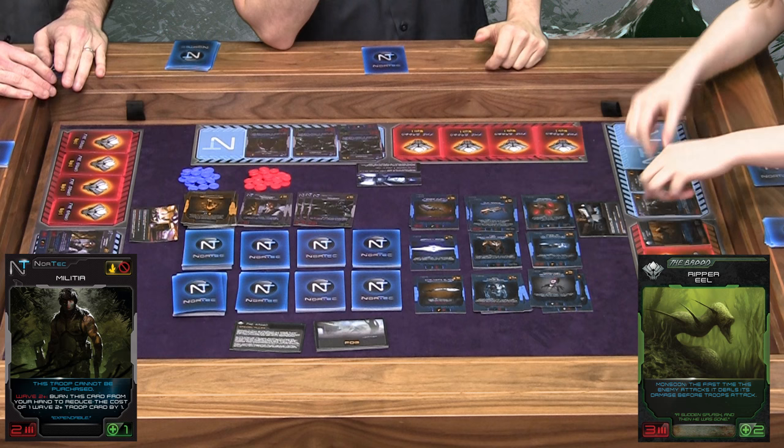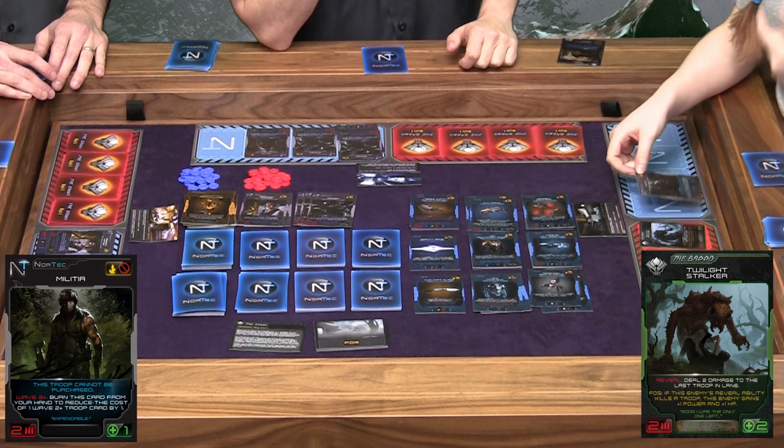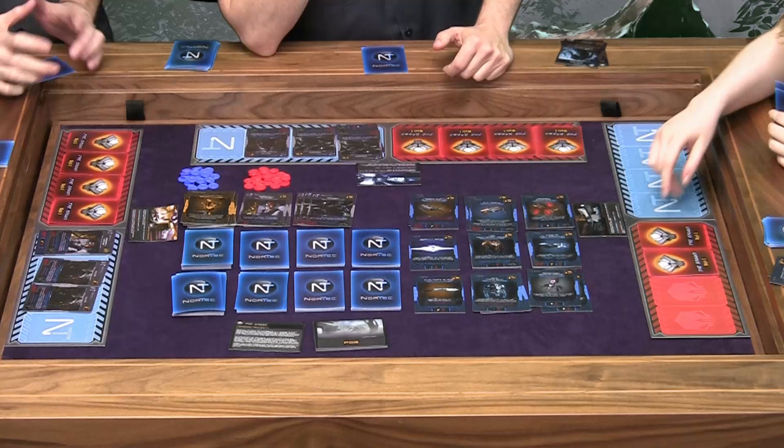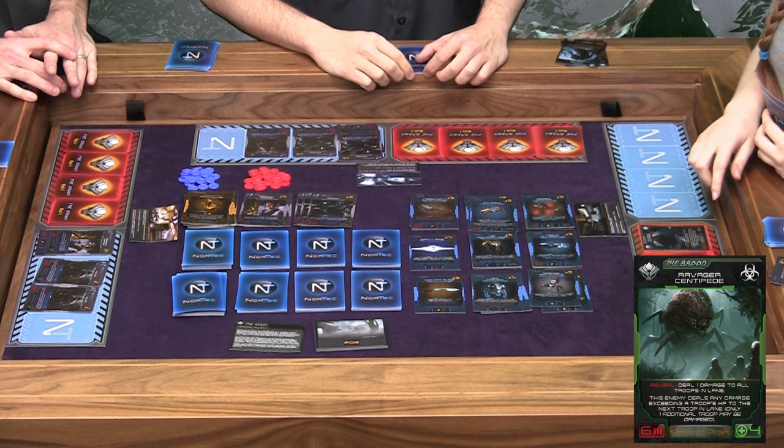We reveal a Ripper Eel, and we're just going to kill each other here — my militia and this eel. Shifting up. We've got the Twilight Stalker, and his reveal effect is going to attack me and I die. But I'm the science lab, I've got some bombs, so I'm just going to kill him. And this time I'm not actually blowing up our troops. Let's see the next one — the Ravage Centipede, and he's a boss. He's super powerful if there's a bunch of stuff in the lane, but we don't have that. I'm just going to blow him up. Our science lab is empty and full of bombs — he killed everyone, and it helped us out.